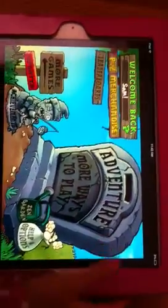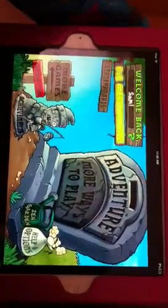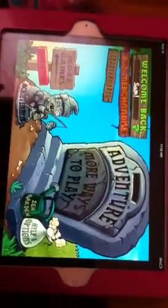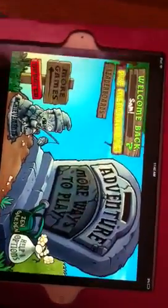Why don't you go ahead and click on Adventure — wait, hold on. We got the names we can put. I just put Sam right there for her. We got more games, updated, more ways to play — those are kind of like mini-games. We got Zen Garden, helping options. So why don't we go ahead and start on Adventure?